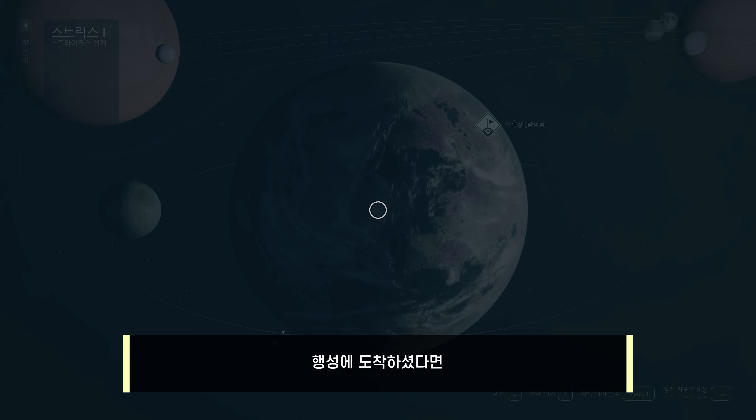바깥으로 나가면 해적 보스를 설득할지 공격할지 선택하게 되는데, 반드시 설득 선택지를 골라 성공시켜야 합니다. 초반부는 설득 난이도가 높지 않아 쉽게 성공할 수 있으며, 실패하더라도 불러오기로 다시 시도하면 됩니다. 설득에 성공하셨다면 해적 보스 앞쪽으로 다가가 빠른 저장을 눌러줍니다.